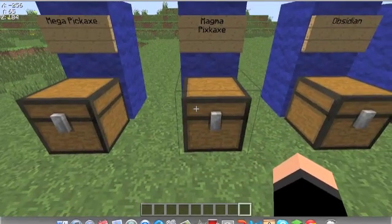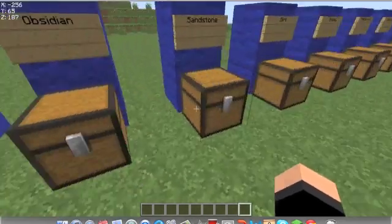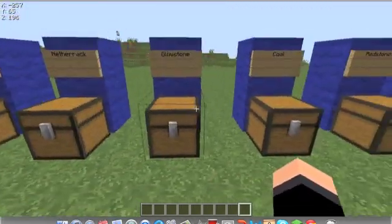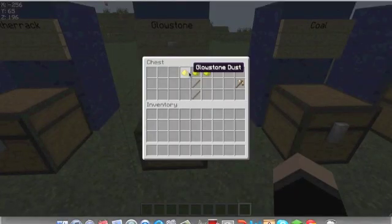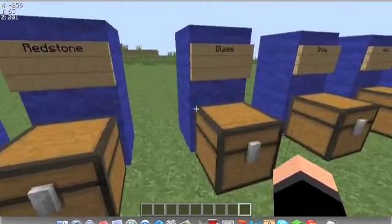The Magma Pickaxe: you have three Magma Cream up top and two Blaze Rods, making the Magma Pickaxe. That one you might be able to guess. Sandstone, dirt, gravel — those are straightforward. The Glowstone Pickaxe — I want to point out that you use Glowstone Dust and sticks, not Glowstone Blocks. Just remember that.